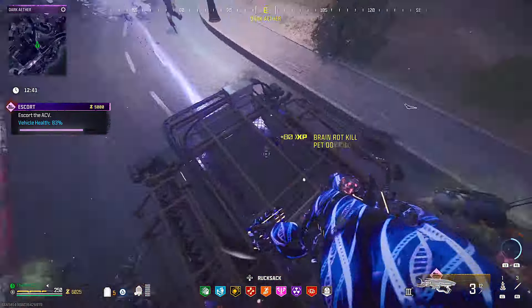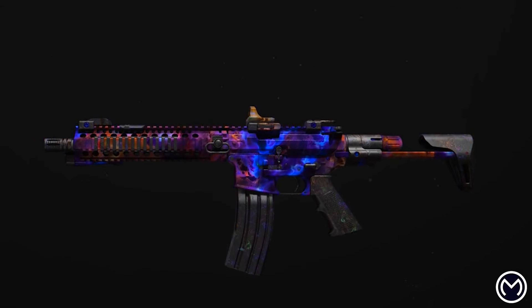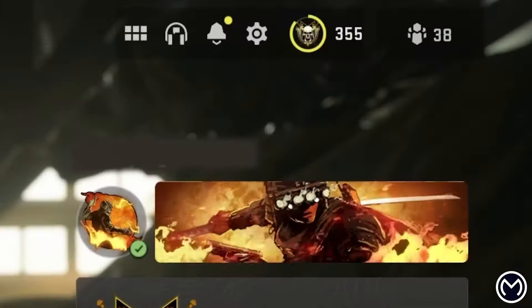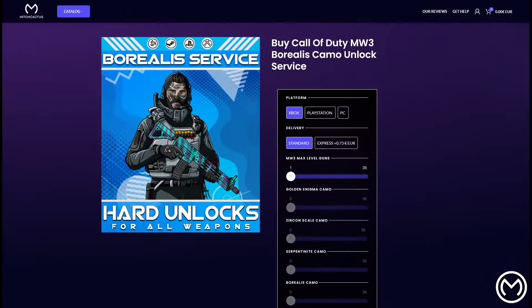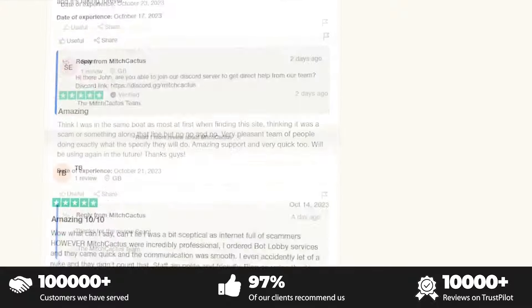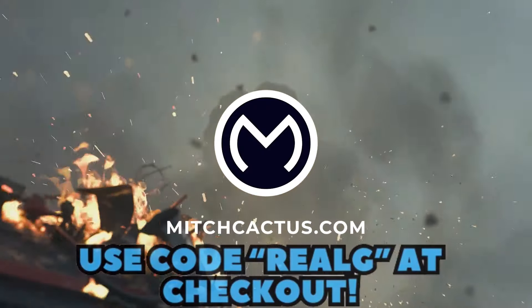Really quick I need to give a huge shoutout to today's sponsor. If you guys are looking to unlock the new MW3 camos such as Interstellar or Borealis, or possibly even play in some bot lobbies or get all the best schematics in Modern Warfare Zombies, then be sure to check out Mitch Cactus. They're the biggest and most reliable sellers with heaps of brand new offerings for MW3 with completely safe and legitimate services for Xbox, PlayStation, and PC. With thousands of great reviews on Trustpilot, be sure to use code REALG at checkout for 5% off your entire order for a limited time only.